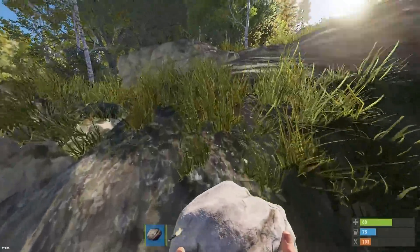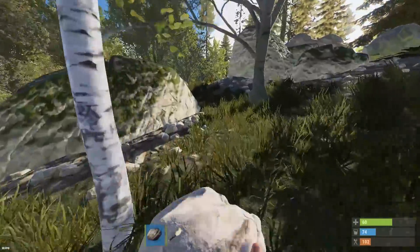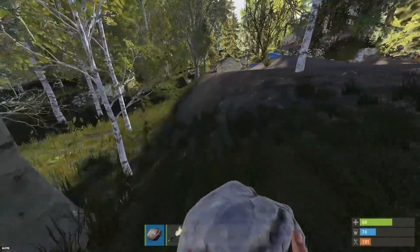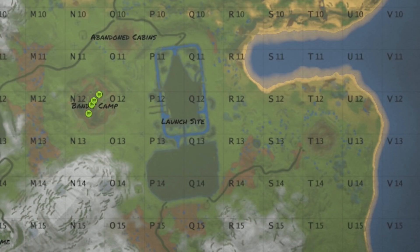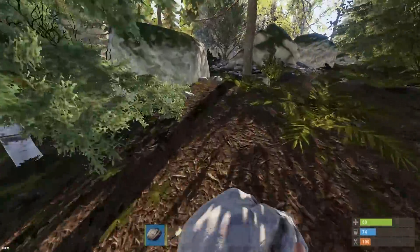I'm gonna start running because we want to try and get away from spawn as fast as possible. It's just naked central around here — there's just people everywhere. We're gonna try and skedaddle a little bit and get out of this area. We're gonna try and make our way up somewhere. Where do we want to go? Probably up near the launch site. Very original.